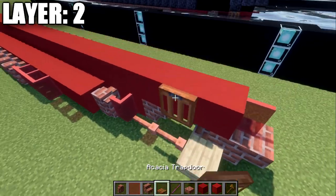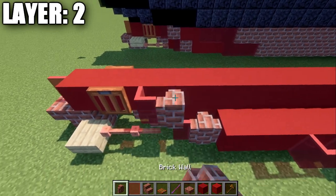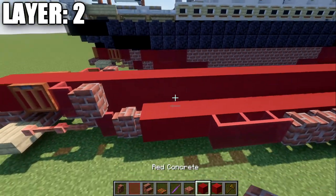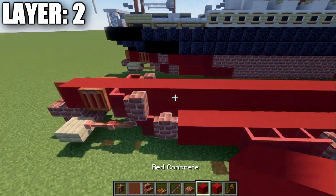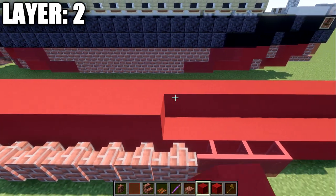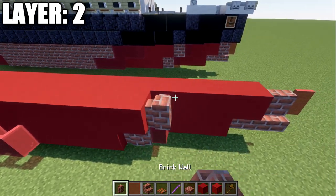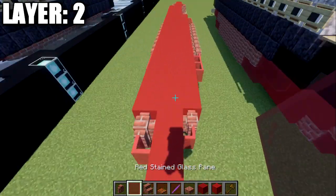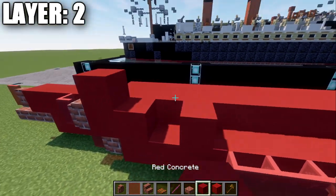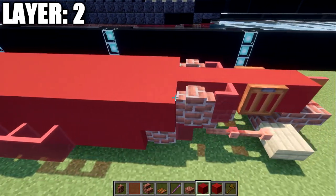After that, place down a case trapdoor to both sides of the second-to-last block, then a red stained glass pane and a brick wall going forward. Same thing on the other side. Then take red concrete and place down 22 red concrete blocks forward, a brick wall, and a red stained glass pane. Copy the same design on the other side.